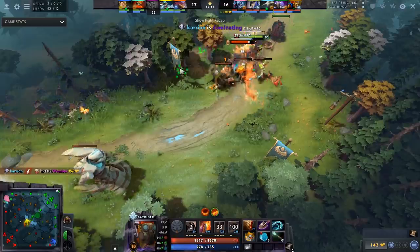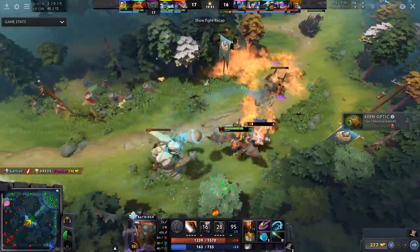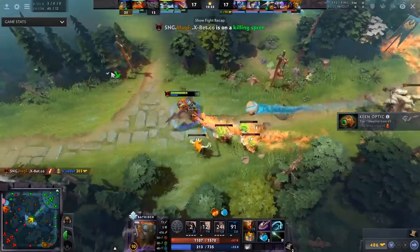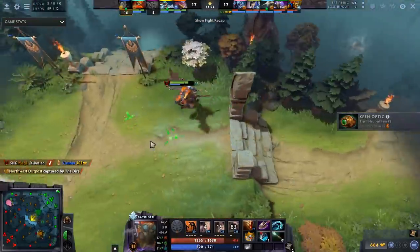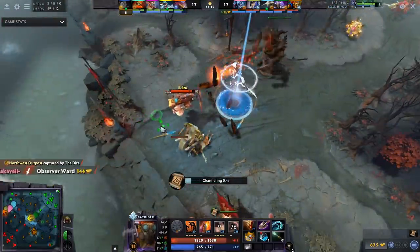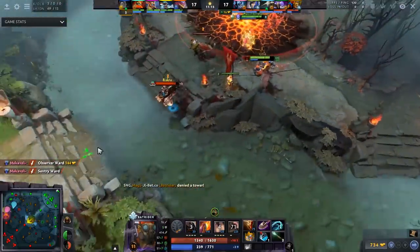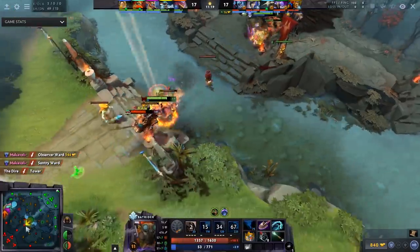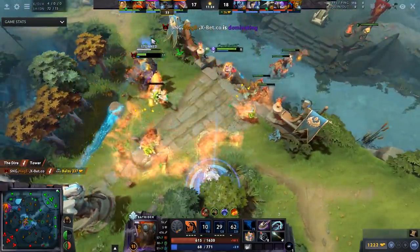Batrider got a ton of changes. Firefly no longer gives flying vision, but movement speed increased and at max level it gives 800 day/night vision — which is honestly broken, you can see nearly everything. Sticky Napalm no longer has a cast point and no longer requires turning, so if someone's chasing you, you don't have to turn around to apply it. Almost impossible to catch Batrider now.